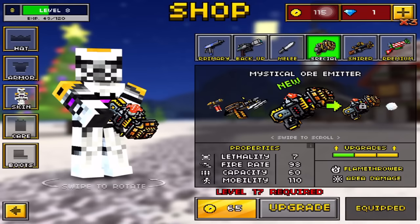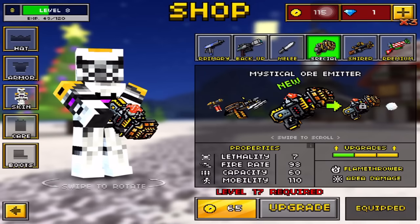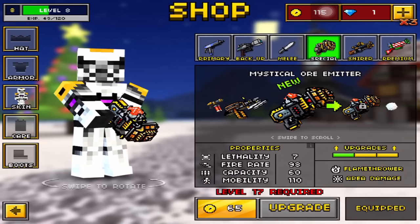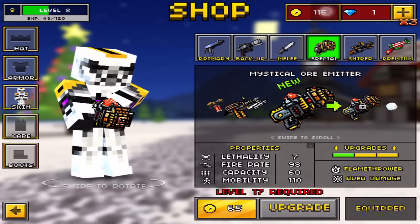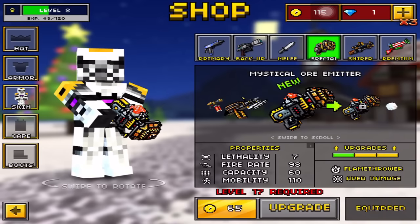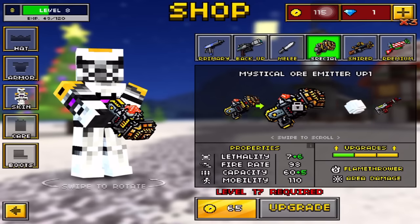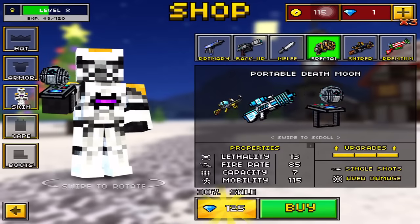I'm just trying this out to see how good it is and if I can use it on a daily basis. Anyway guys, we're going to be doing the Mystical or Emitter and I'm low level, so I can only get the first upgrade for this gun, so the lethality is lower. But I'm going to be playing against mostly people that don't have armor, so it kind of makes up for the lethality. Lethality is 7, fire rate is 98, capacity is 60, and the mobility is 110.